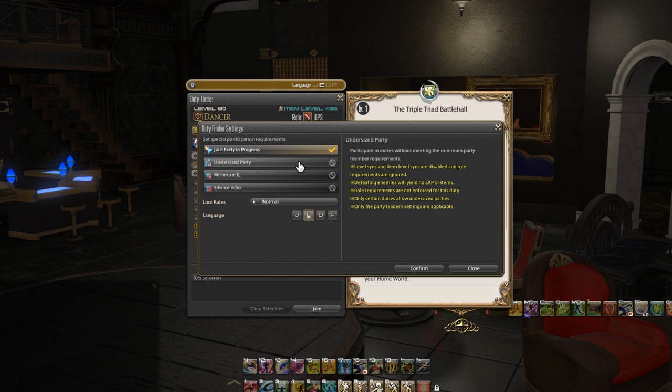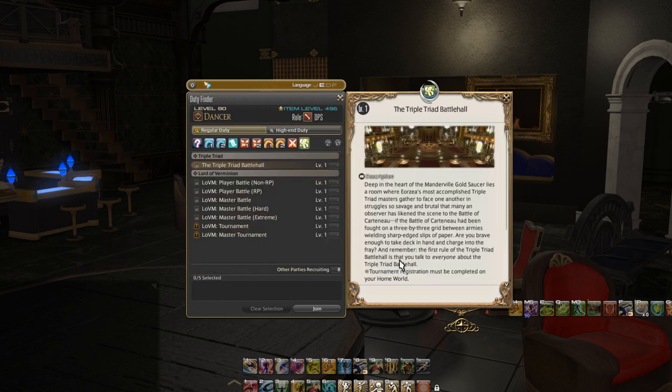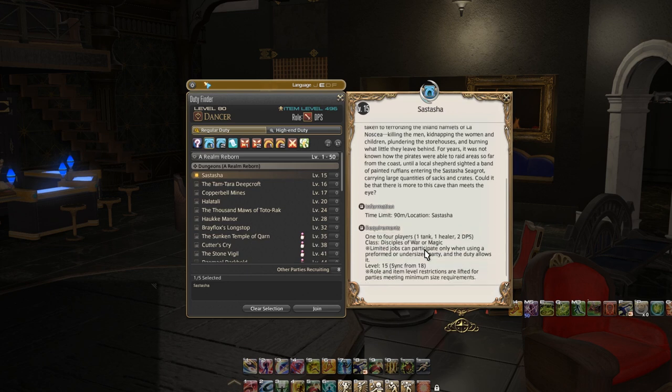Another thing is that you don't need to follow role requirements — you could technically queue with 8 DPS and that would be totally okay. But it also curbs experience and other rewards. Now comes minimum item level. Item level is something we stated was at the top of the duty finder — my item level right now is 496. Content has minimum item level requirements basically to make sure you don't go in with no gear, which would hurt the group — say the tank went in with no gear taking insane damage and the healer can't keep up.